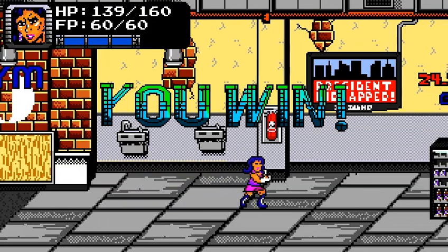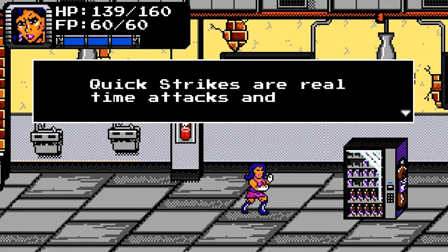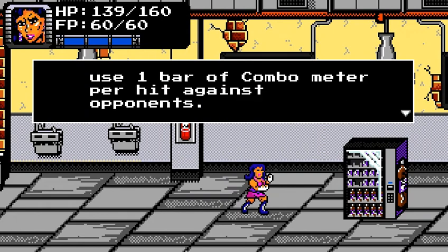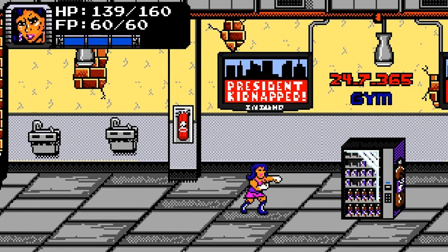What I was kind of expecting was you would have a combo menu like we do, and you would have Square doing a weak attack, X doing strong attacks, Circle doing a super mega strong attack that wastes tons of FP.